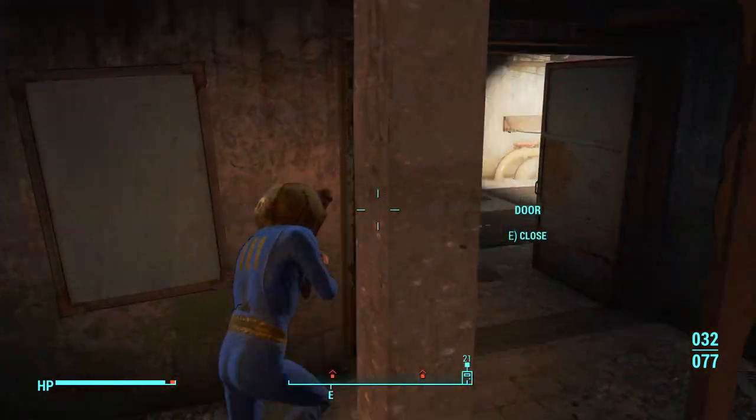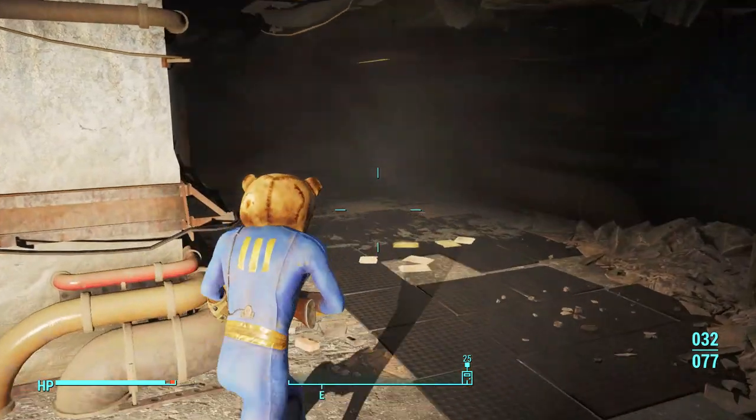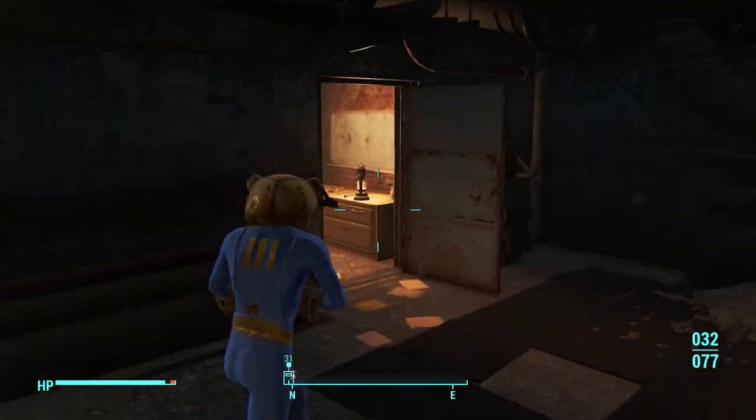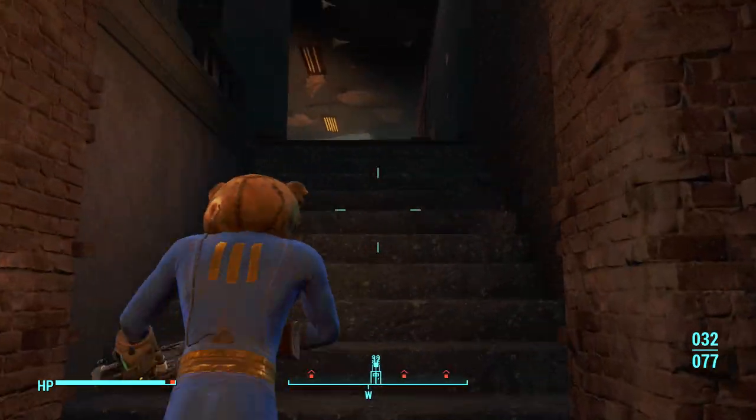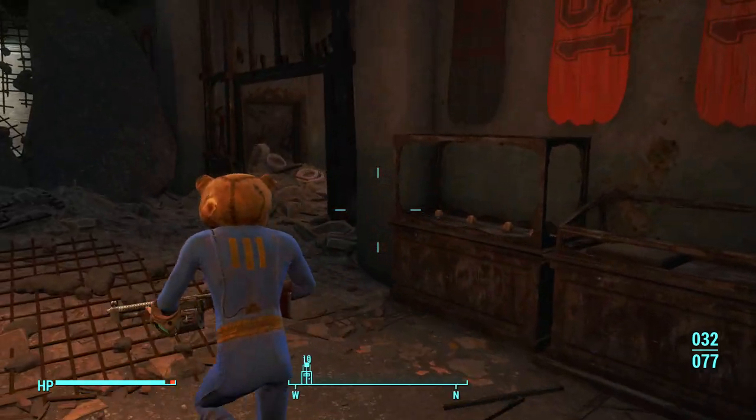That's how you get yourself the Mascot's Head. It is certainly a very cool item in Fallout 4, and also a very rare item — as far as I know, this is the only way of getting it. So if you get the opportunity, make your way to this location to pick it up and add it to your collection.